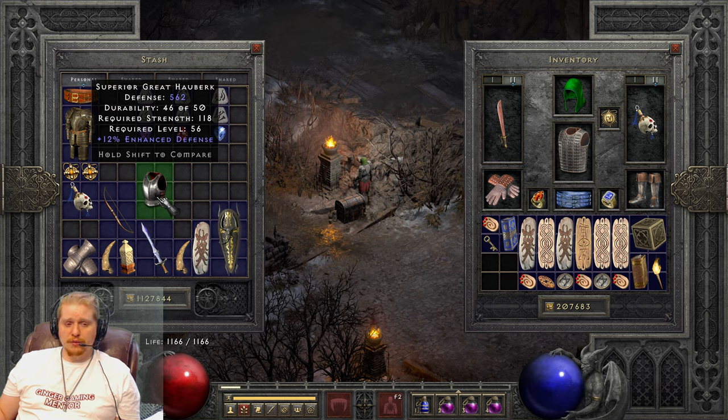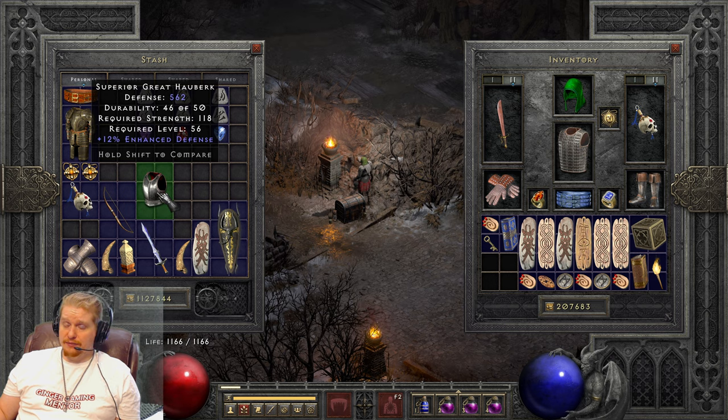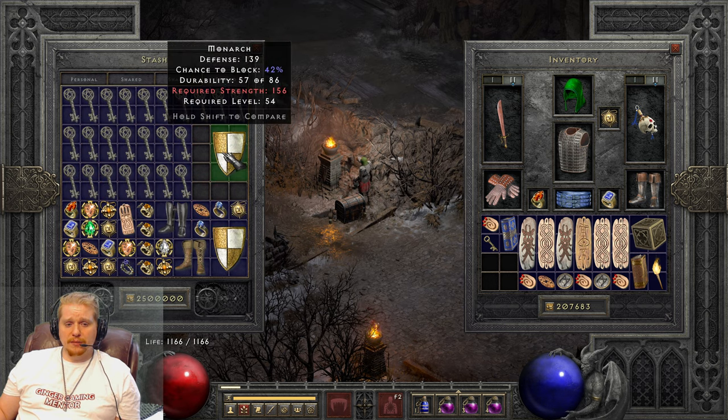That's going to give me several recipe options. One in particular that people love to make in this is Fortitude. Fortitude is a decent recipe for an armor like this. The defense on this isn't bad at 562 — I think that's actually pretty high for a superior Great Hauberk. But it could be a little bit higher, of course, because it's only 12% enhanced defense instead of 15%.